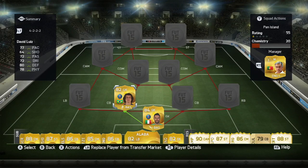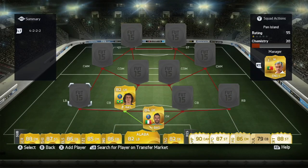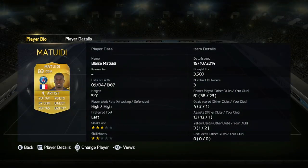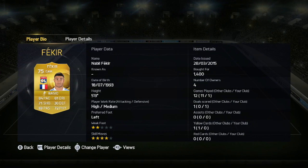We're gonna connect him to David Luiz — also cheap and OP. If you think he pushes up too much you can give him instructions to sit in the back. Next to him is Maxwell, a decent left back who can hold his ground. In CDM we have Matuidi, who has to be one of the better CDMs in this game. His main focus is being a bulky stopper — in this formation you have two stoppers who feed balls to your center attacking mid and strikers, so it's essential to have bulky CDMs.